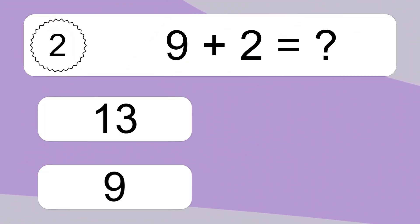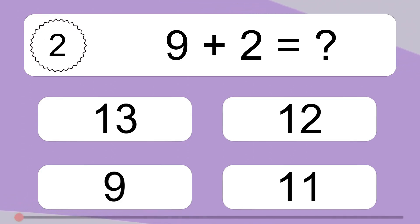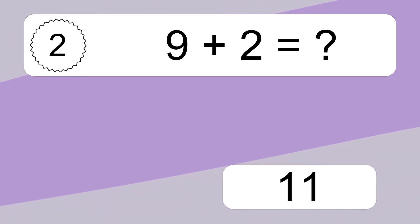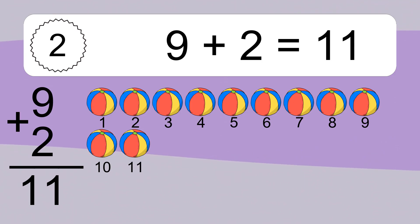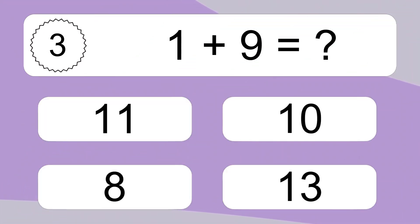9 plus 2 equals what? 9 plus 2 equals 11. Let's count it: 1, 2, 3, 4, 5, 6, 7, 8, 9, 10, 11. 1 plus 9 equals what?